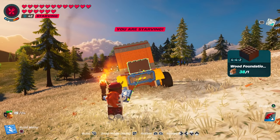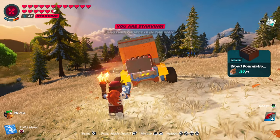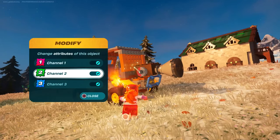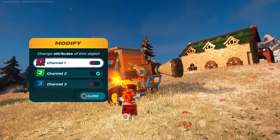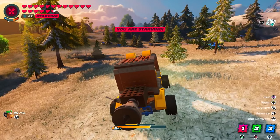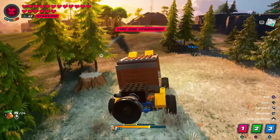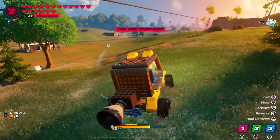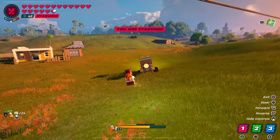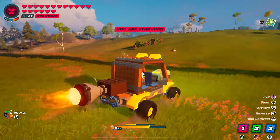To add turbo boost to the off-roader: place a foundation piece near the back of the vehicle, add a thruster, pull out your wrench, and assign that thruster to channel two. Then hop in the driver's seat — you'll see one, two, three appear. Just like with the monorail, select the channel your thruster is assigned to. Press two and that makes the thruster fire while you're driving. That's how the wrench works with the different channels and how to add turbo boost to your vehicles.